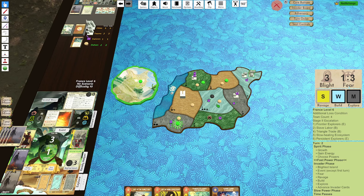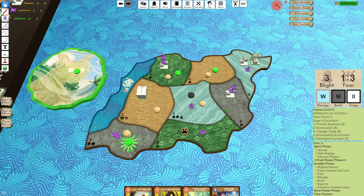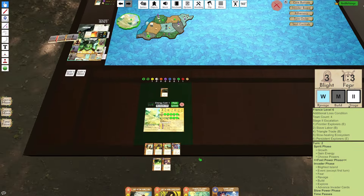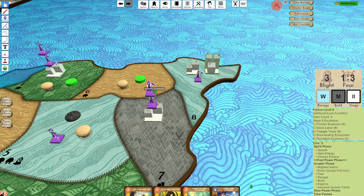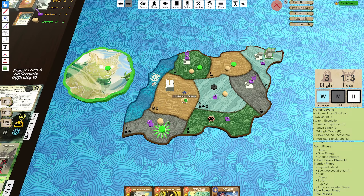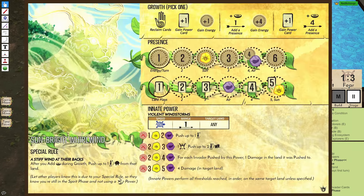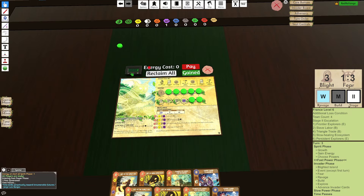I need a France 6 — I'm going to France 6 right over to here. I actually might be able to completely clear this Wetland out with my Innate here because I'll be able to do 5 damage. Sun Ray is so good in this matchup. Pact of the Joint Hunt — it is a forced gather, so I do have to gather into here. I would kill both Explorers. Time passes. Place a Presence from Bottom Track.